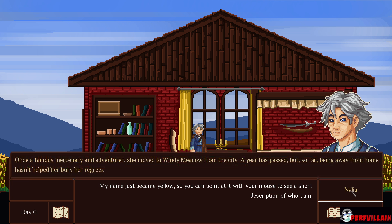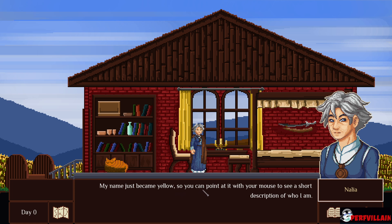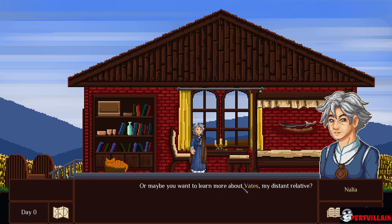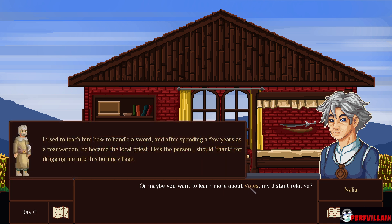A year has passed to bury her regrets. You can also point at other yellow words — Dragon bones, the coins used... that's neat. Veits — the person I should thank for dragging me into this boring village.